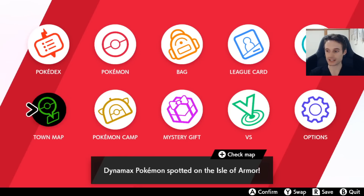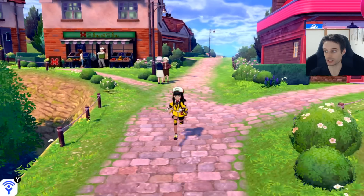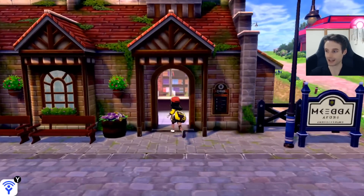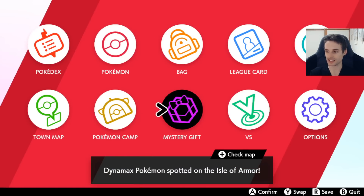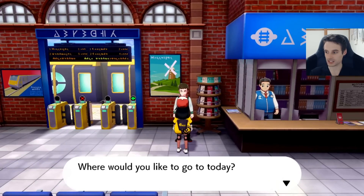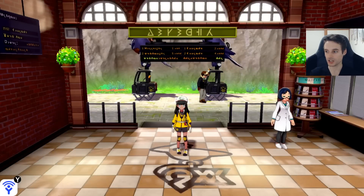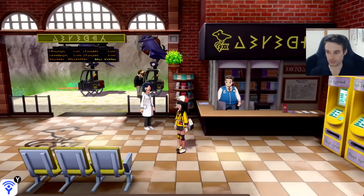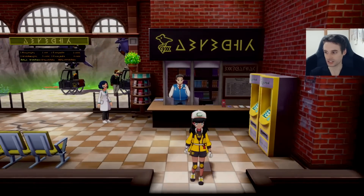So first of all, we're in Wedgehurst, the place where you have to come to get to the Isle of Armor. I am playing on my account here, my only real Pokemon account, which is on a non-hacked switch. I have the Isle of Armor — I've purchased it. When you go into the menu, there's no reminder to buy the DLC; that disappears after you've bought it. When you come to the train station, you can talk to this guy and give him the armor pass to go to the armor station. The armor pass appears in your inventory as soon as you've bought the DLC.